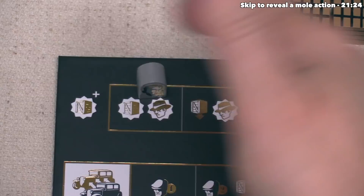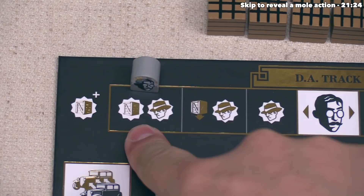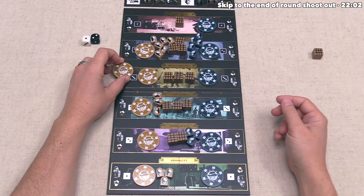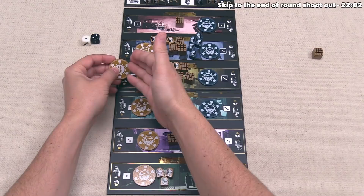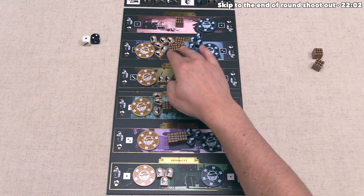The player not being investigated gets to take all the actions on that specific DA spot. We are being investigated because the token is closer to us, so our opponent can do each action. The first action lets them take a crate from any location and put it into their warehouse. The second action lets them reveal a mole — they select any of our moles, flip it over, and find a three. That means three of our henchmen are placed into Hell's Kitchen right now, and the mole is removed from the game. They have effectively revealed a potential surprise. They then take another crate from a location and put it in their warehouse — they already have two, which is a pretty good start.